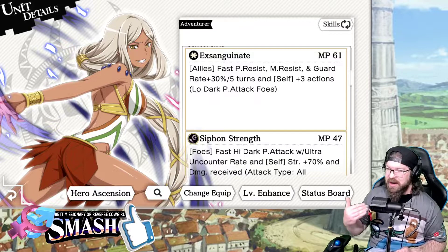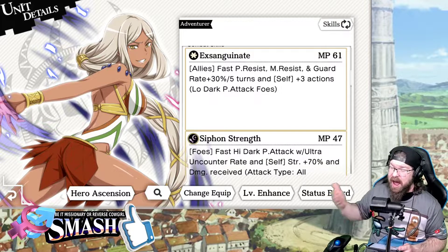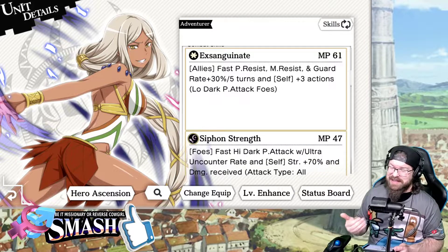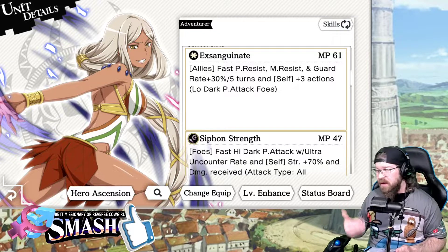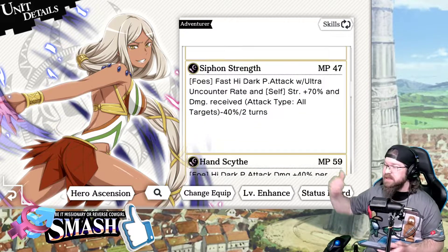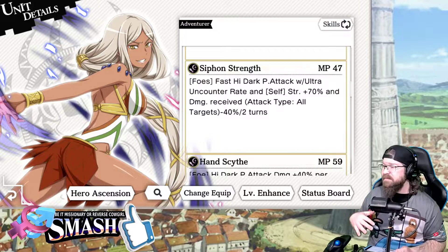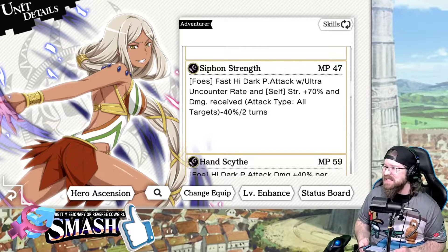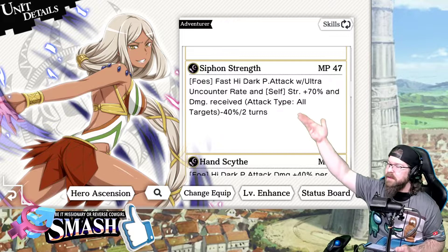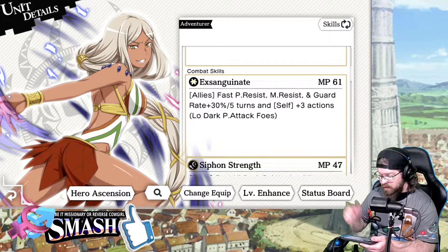That's going to help us because these units hit very hard. You could in theory put Tiona on the main line if you have her maxed out, since she does a big debuff on top of everything else. But you do want both the defensive buff and the offensive debuff — without both, you're going to run into some problems. Her skill two buffs strength 70% and she does damage received attack all targets minus 40%. Mostly we're going to be using her single target because there's only two foes.